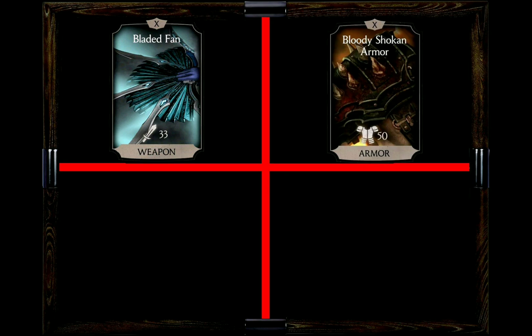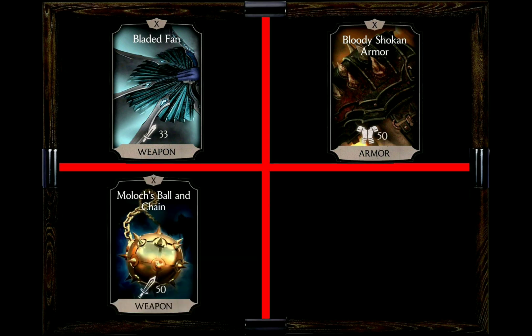Another gear piece I've always found very mean on Jade is the Bloody Sho-Ken Armor. It's already so hard to take her down, and even if you get through and she blocks the attack, reflecting back the damage is just sadistic. But it can get even meaner with the Moloc Ball and Chain, which has a chance to break the block on special attack use — making her Special 2 practically unblockable given its many hits. On top of that there's a chance for lethal blow attacks. Imagine Jade evading a few times, getting that 60% damage boost, and on top dealing lethal. Good night.